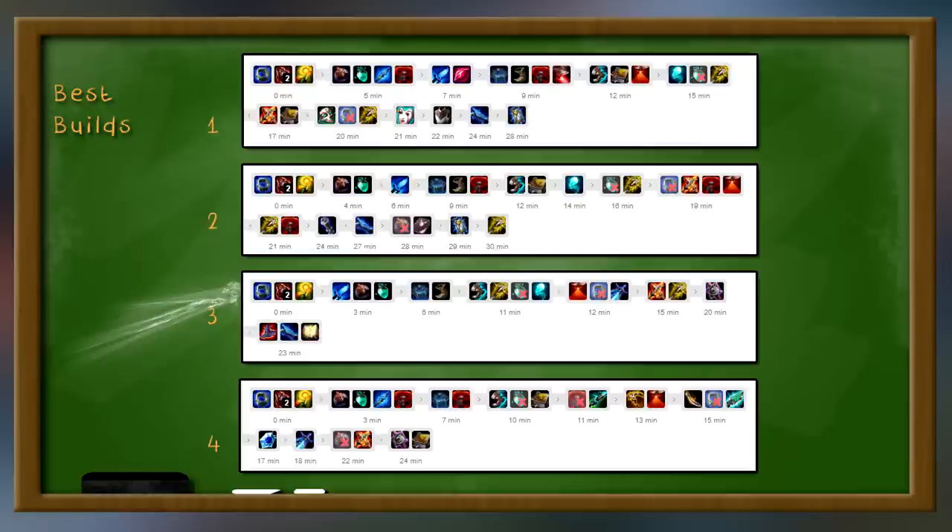On top of that it gives you CDR, four wards, and vision across the whole map — especially with Zombie Ward. It's just an amazing cheap item; don't let anybody tell you that you're a troll for building it. After that we go Boots, and Boots depend on the game. If they have a lot of AD, go Tabi's; if they have a lot of CC, go Mercs. If you're ahead and you can one-shot them, go Sorc Boots for that extra damage.